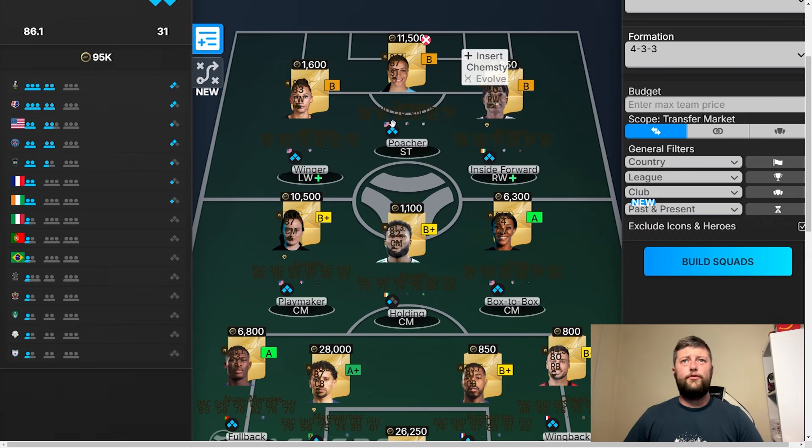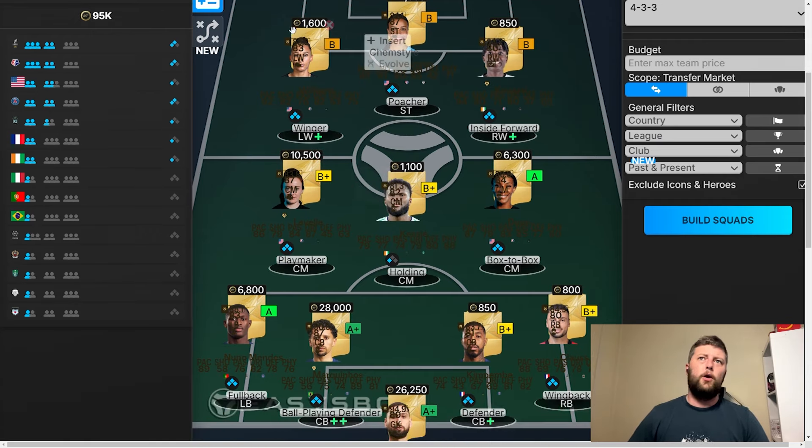They've obviously got Kessie. The only thing is they've got 31 chemistry, so at least they've thought about that. You've obviously got Swanson up front — she's more of a left wing, but I could definitely get behind it. She's a very, very good player up front in the attacking role anyway. We've obviously got Lavelli still chilling around in that midfield, purely for chemistry reasons, which is not a terrible thing.